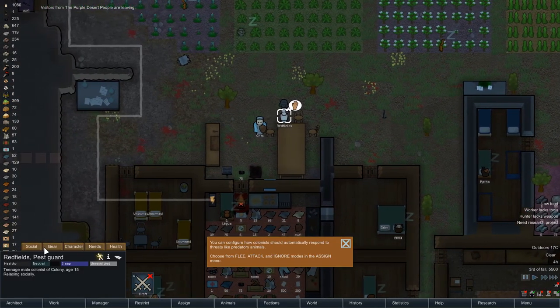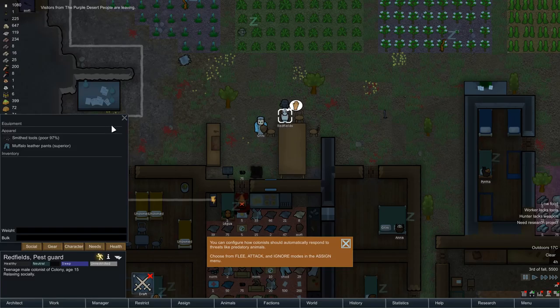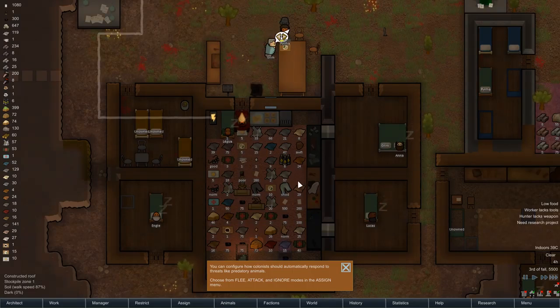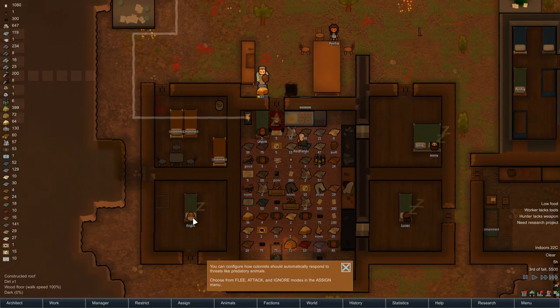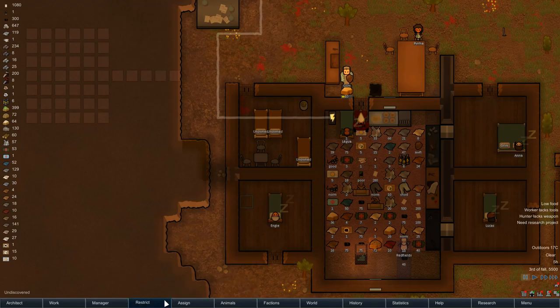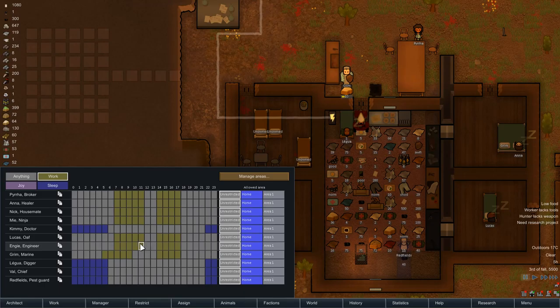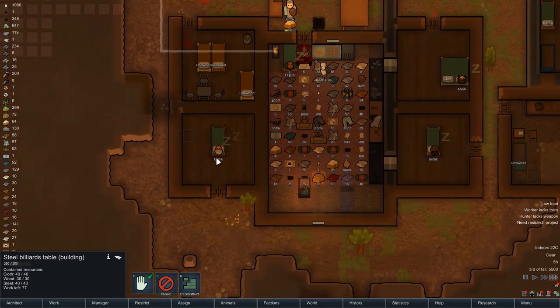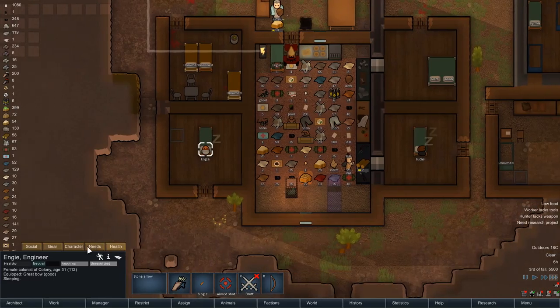Redfield looks like he's a nudist but he's wearing muffalo leather pants — okay, whatever makes you happy. Now the one I want to check on is Ng. How happy or unhappy is he? He's very comfortable. He lacks a bionic part, is wearing tattered apparel, ugly environment, and is joy deprived. Maybe I'm working him too hard. Should we cut his hours down a little bit? Let's give him a couple of hours of joy and see how he gets on. We are building the billiards table over there.